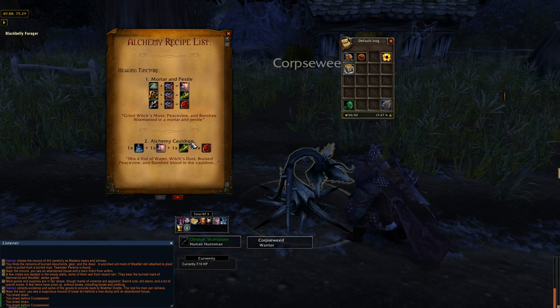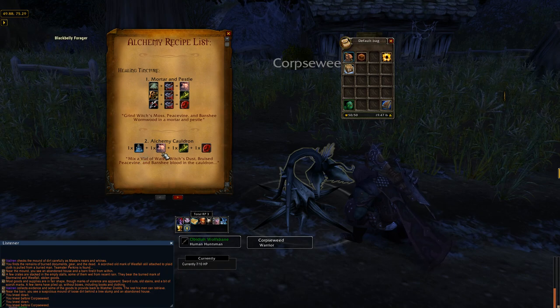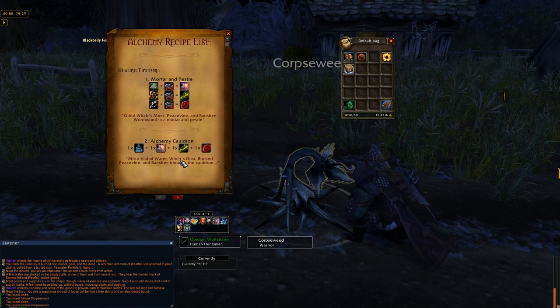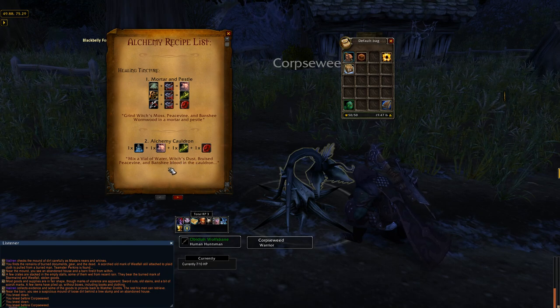Furthermore, I need to use an alchemy cauldron, which requires some water as well as some reagents listed above. Mix a vial of water, witch dust, bruise, peace vine, and banshee blood in the cauldron.